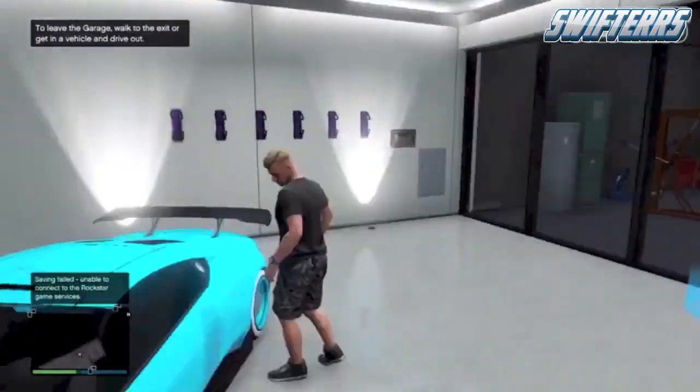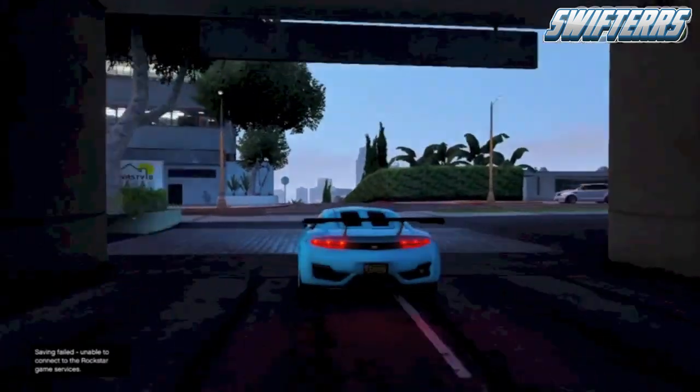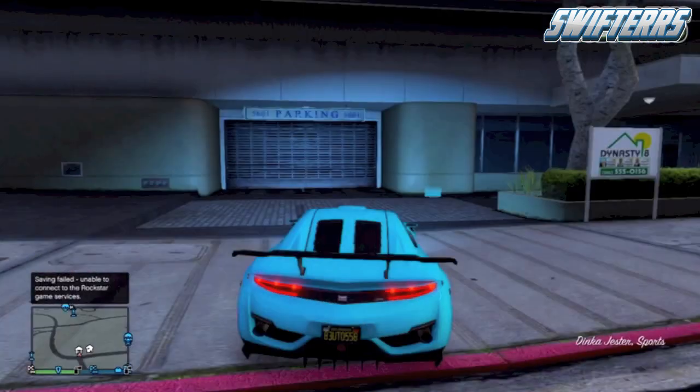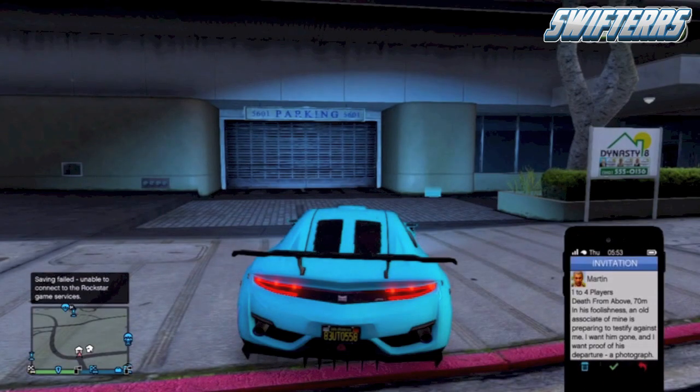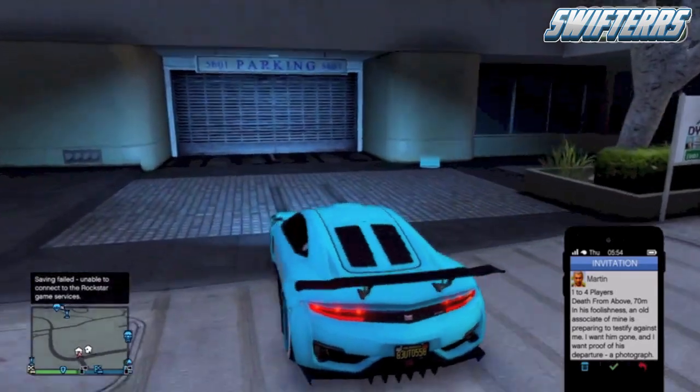Once inside of your garage, make your way over to the vehicle that you're going to be selling and drive it outside of your garage. You need to make sure that you have a job depending on your phone, so make sure that you have a job in your contact list, and if you do, go ahead and pull up your phone, open up your contact list and be on the screen that allows you to accept the job.